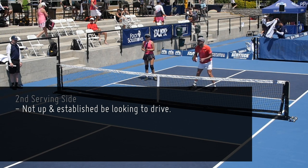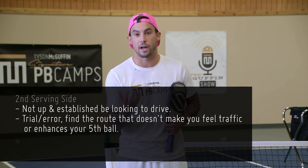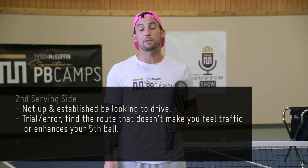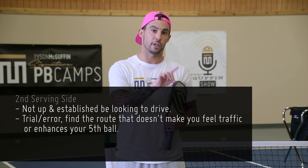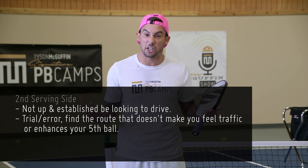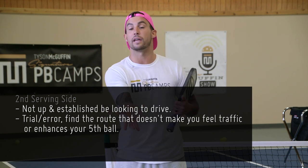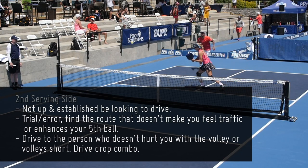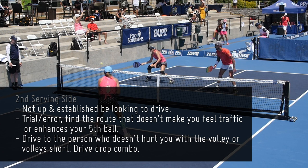If they're up and established, it's a little trial and error — meaning you should always find the route that's going to force you to deal with less traffic. You should be dropping or driving to the person that's going to enhance your fifth shot. Drop to the person who maybe is a counter attacker that doesn't have a lot of offense, or to the person that likes to dink their fourth ball in the kitchen and just invites you up. Drive to the person who can't hurt you with their volley — if you can force them to volley short, you'll have a fifth shot drop halfway in without dealing with any heavy traffic. That would be your best option.